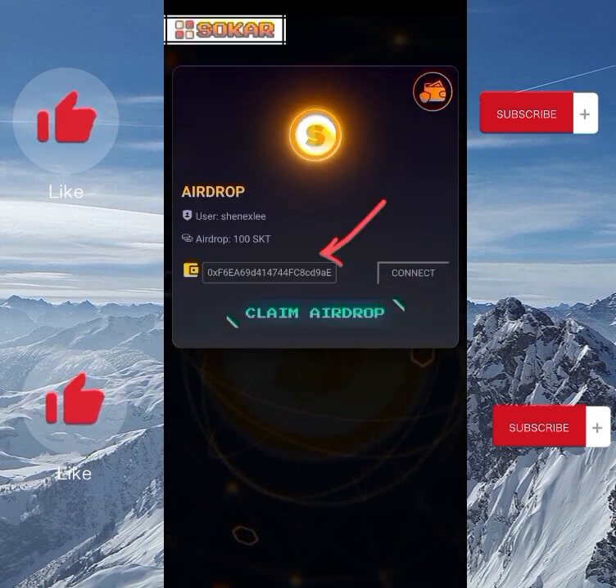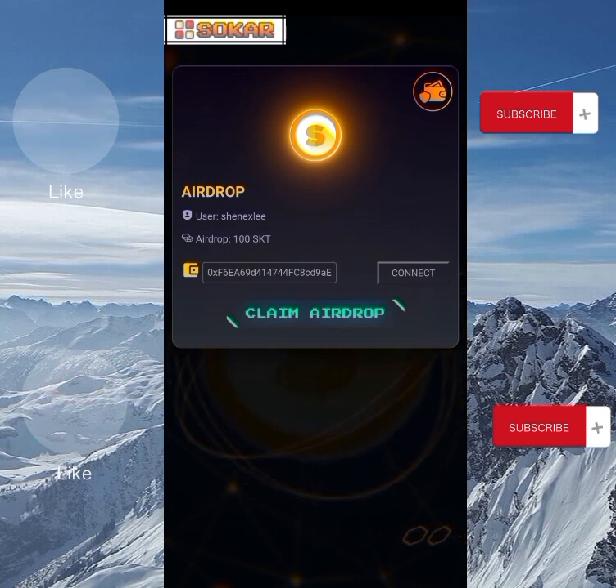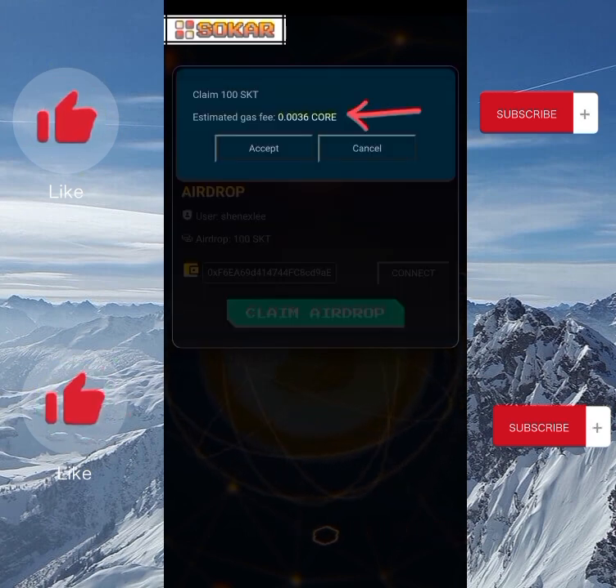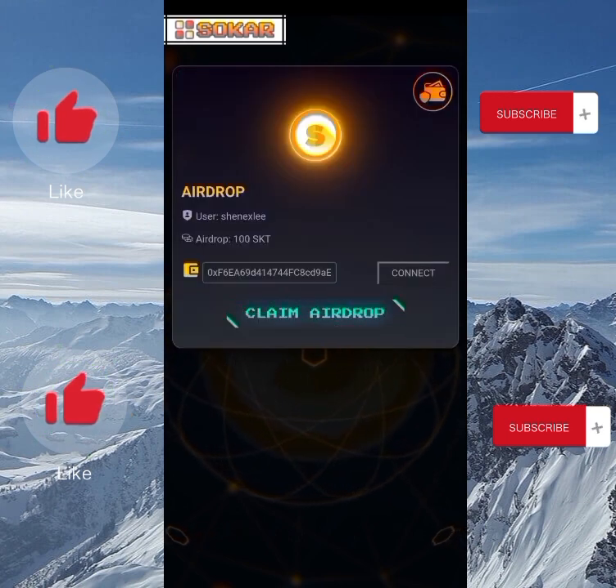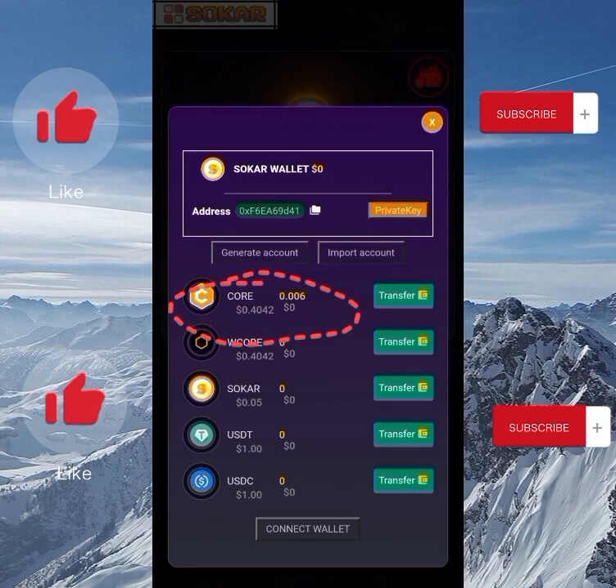Once you click 'Connect Wallet,' you can see I've connected my wallet — here is the wallet address. But when I click 'Claim Airdrop,' there's an estimated gas fee of 0.0036 CALL, which I don't have. So I'll cut the video and fund my CALL wallet. I just funded it with 0.006 CALL.